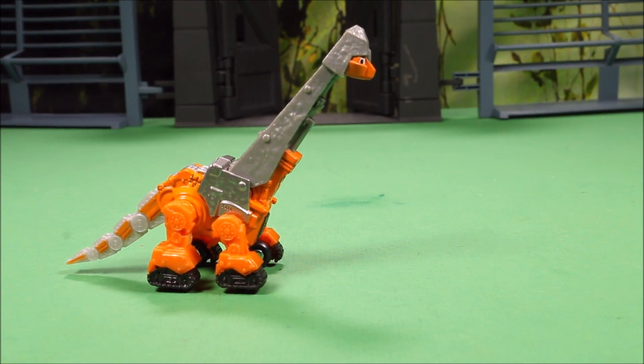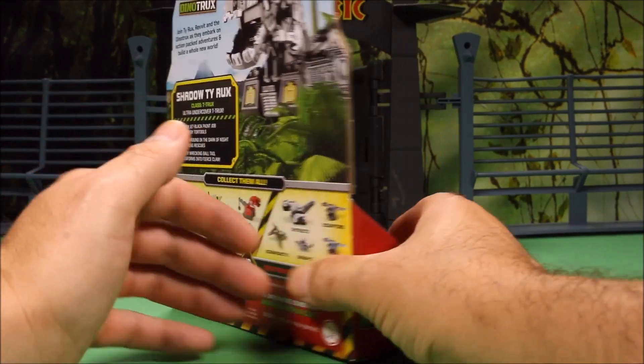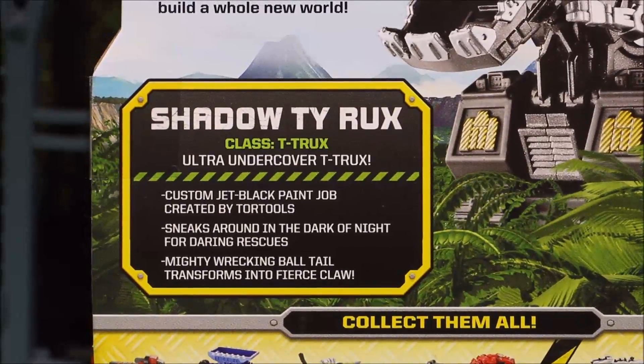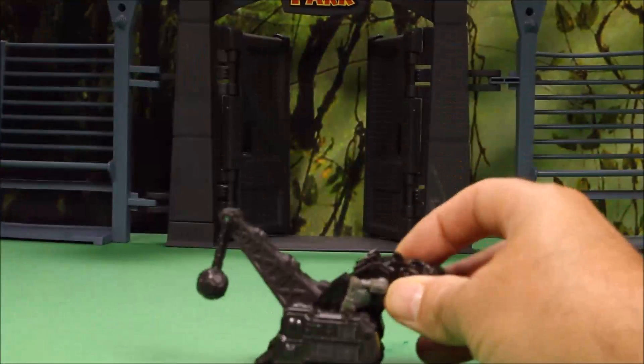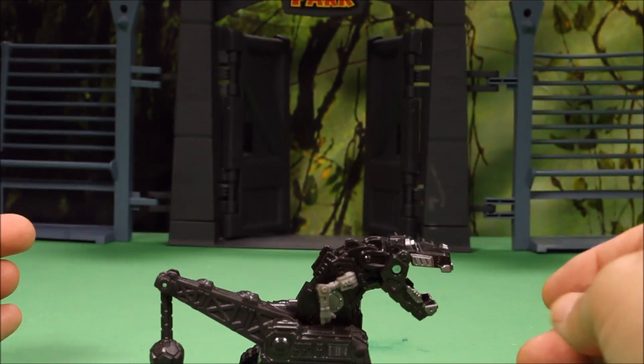Next up is Shadow Tyrox. His bio on the back says: Shadow Tyrox, class T-Trucks — undercover T-Trucks with custom jet black paint job, created by Tortules. Sneaks around in the dark of night for daring rescues. Mighty wrecking ball tail transforms into fierce claw. Let's check him out! Shadow Tyrox is really cool.